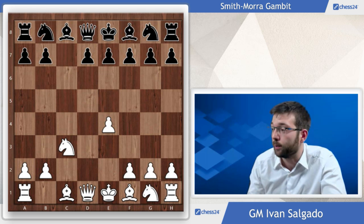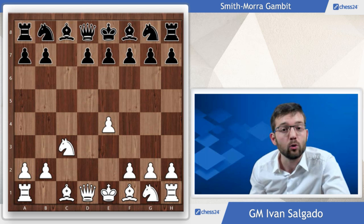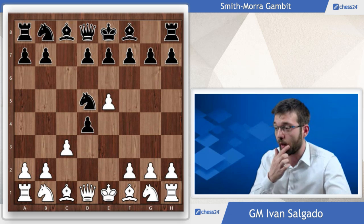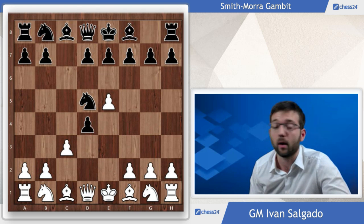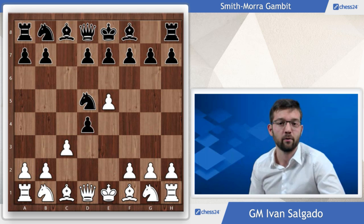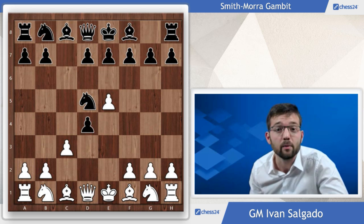Why should we take it seriously? One year ago Viswanathan Anand played against Esserman, an experienced player in this gambit, and he decided to avoid the Mora Gambit. He simply played Nf6, e5, and in this way we will be in a transposition, playing the same repertoire as the one we are planning to play against the Alapin. So if you are lazy and don't want to keep studying, you can stop here, play e5, and not worry about taking the pawn.